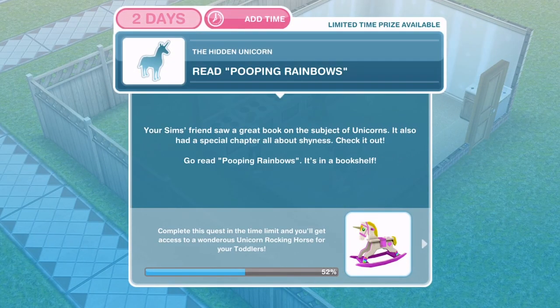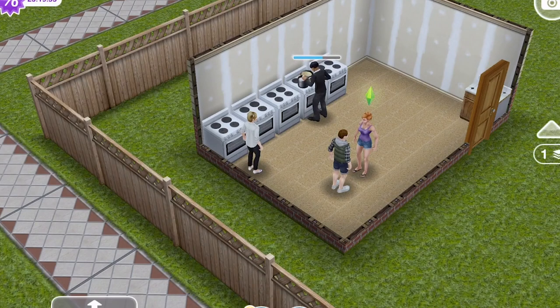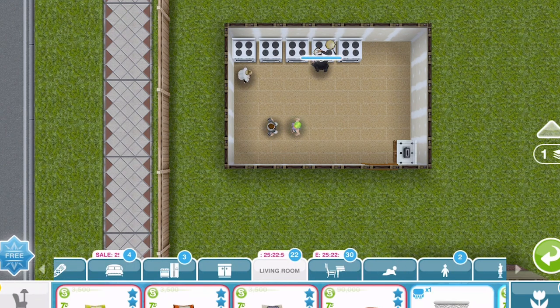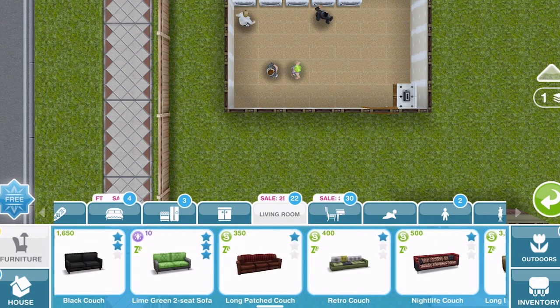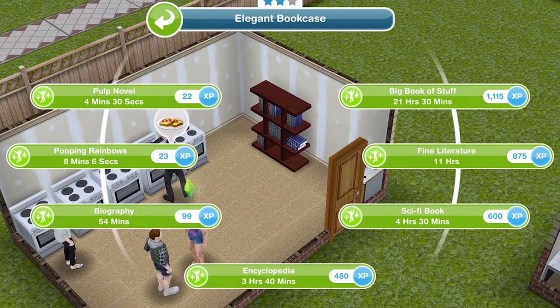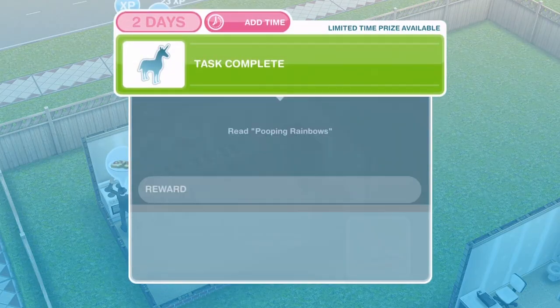We finished talking about shy unicorns. Now we need to read Pooping Rainbows. Your Sim's friend saw a great book on unicorns with a special chapter on shyness — go read Pooping Rainbows from a bookshelf. I'm going to buy a two-star bookshelf here for 700 simoleons. Obviously you don't need to buy one if you already have one. Click on it and Pooping Rainbows is eight minutes and six seconds. We've finished reading it.